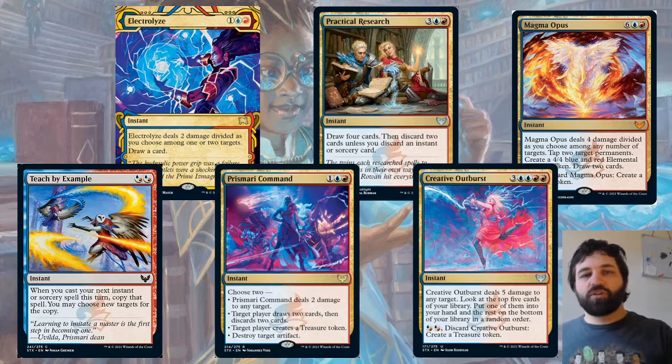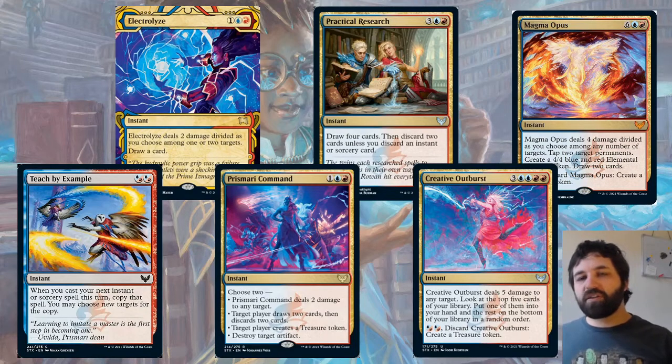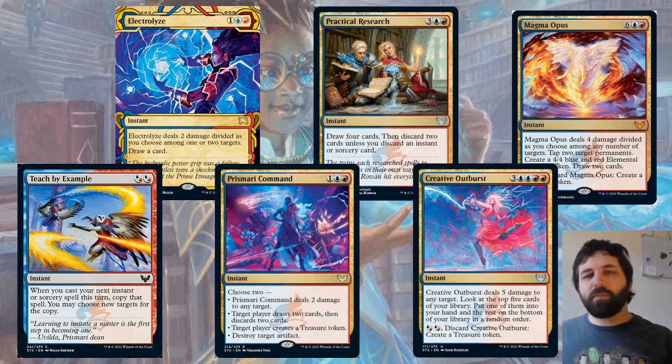Practical Research: draw four cards and discard two unless you discard an instant or sorcery. Not affecting the board, but could draw into something — though for five mana it's unlikely you're casting what you draw immediately. And then Creative Outburst — three, blue, blue, red, red, so seven mana total. Deals five damage to any target, look at the top five cards in your library, put one into your hand and the rest on the bottom. The main thing to worry about here is it's a seven-mana removal spell.